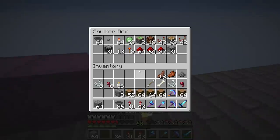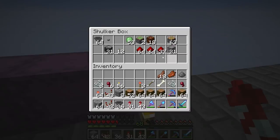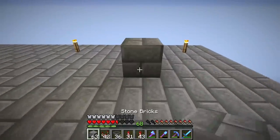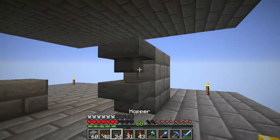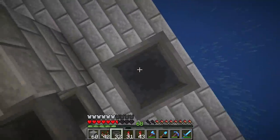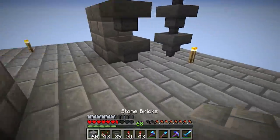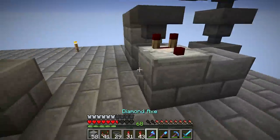We're going to do a very popular setup for automated storage. We'll have our chests here, and on the back of that we'll have the hoppers coming into the front. Then we'll have a central line of hoppers running into that, and back here we'll have the comparator set up where it compares the chest fill and triggers the redstone.